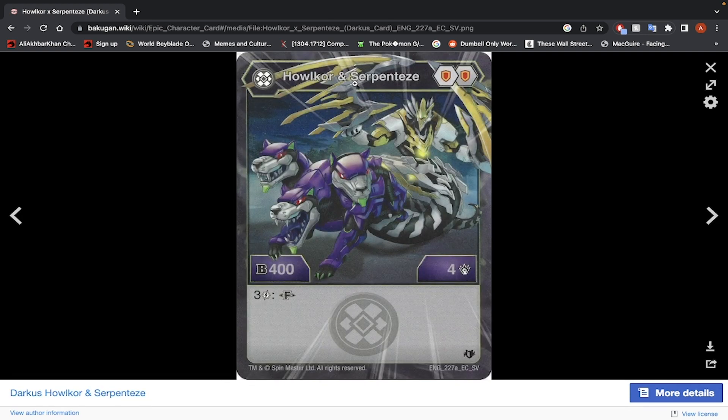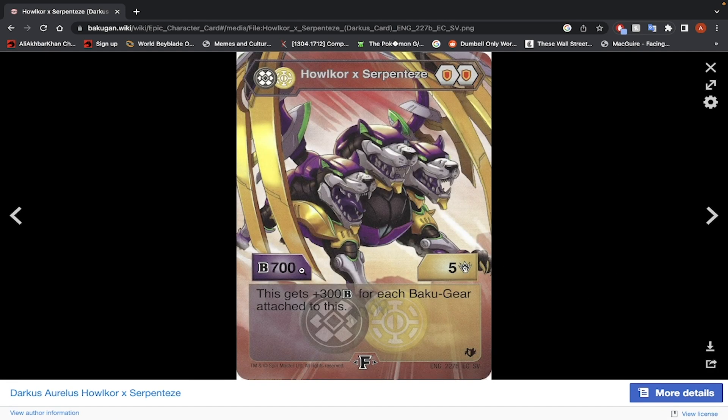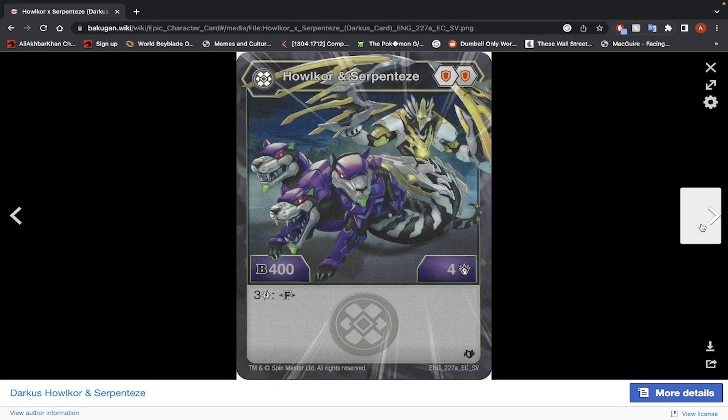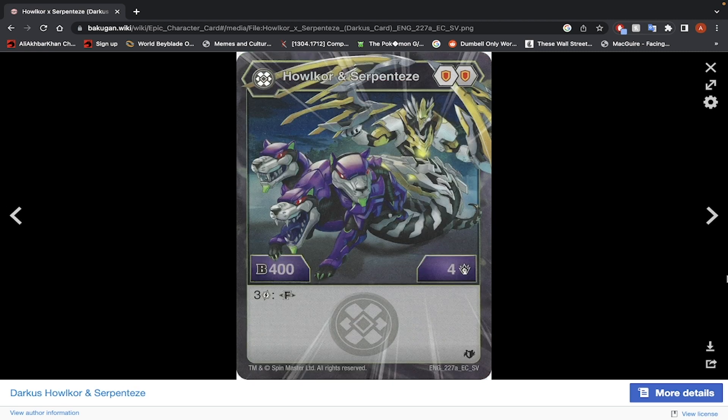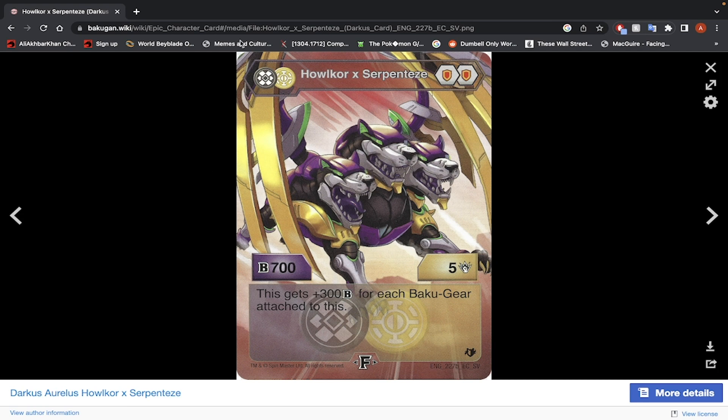Halkor and Serpentise — 2 Shield Cores, 400 B-Power, 4 damage, only 3 energy to fuse. Fused stats: 700 B-Power, 5 damage. This Bakugan gets 300 B-Power for each Bakugir attached to it. So you're at 1200 on the plus-500 Fusion-Only Shield Core, 1500 if you have a Bakugir, and 1800 if you have a second Bakugir. If you're willing to gamble a bit and draw into at least 1 Bakugir, then spend the 3 energy to fuse and whatever energy for the Bakugir — you can probably make use of this Bakugan. Yeah, I would use this Bakugan.